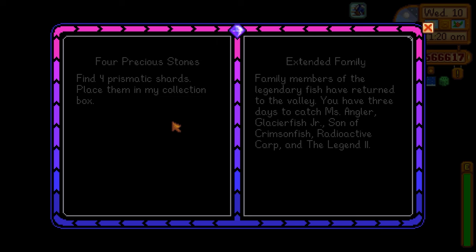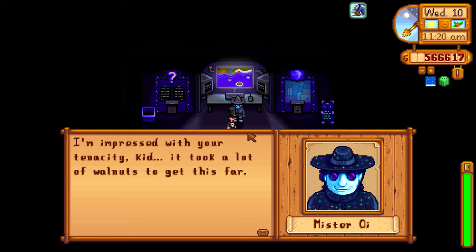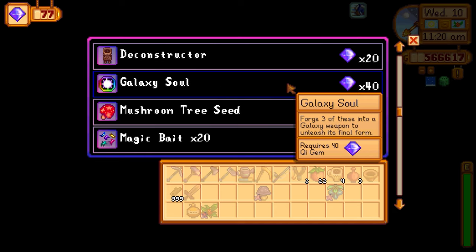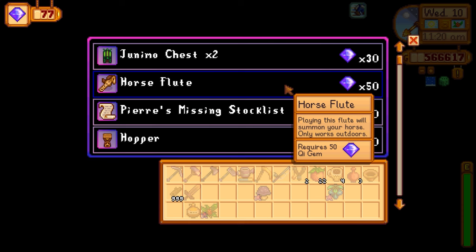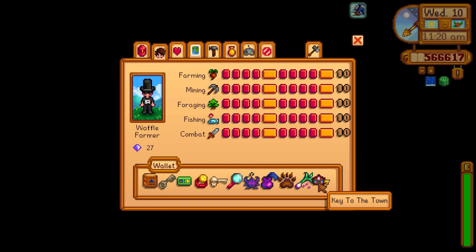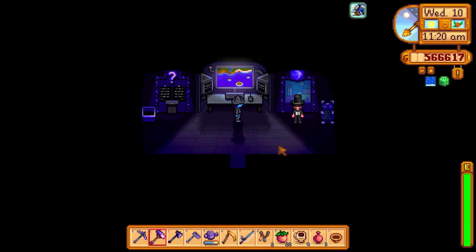Oh my gosh it worked! I'm impressed I kept them around — didn't sell them or craft them into anything. He says the same line as always but now we can get the horse flute! I've gone through this list multiple times and even with 77 chi gems the horse flute is what I want next. Let me get the horse flute. It's a key to the town — the last thing that was missing. So we have everything in the wallet now! The horse flute is a permanent item in my inventory.